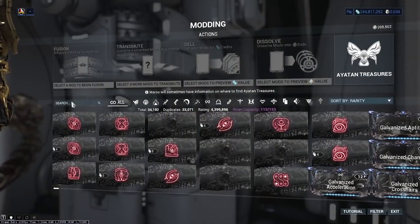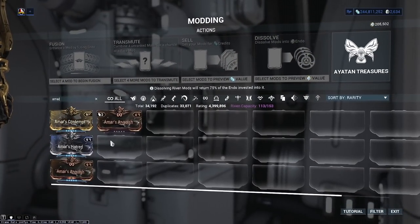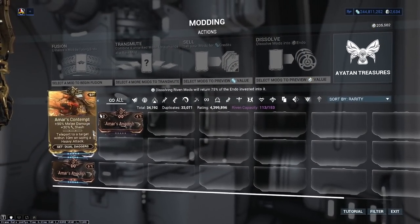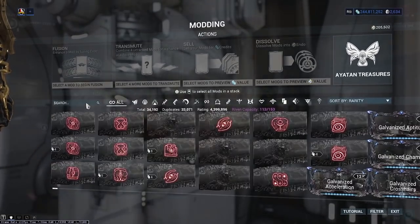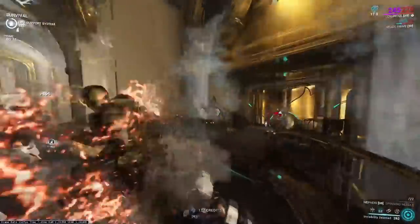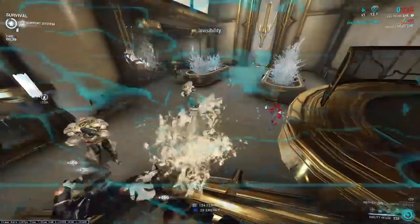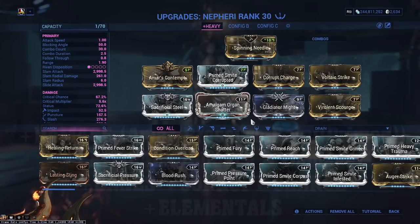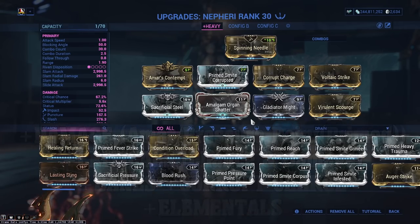There is also a mod set from the bounties named Amar, which will give your daggers a teleport scaling in distance the more mods you add to the set. You can put two of these on your Warframe and one on your dagger. It's a little janky and a little sickening if you add pure attack speed to this animation, but the results are no joke and this thing is a monster. Keep your build centered around damage, plenty of critical, an elemental combination of your choice, and finish it off with some smite mods for double dip slash procs and even Corrupt Charge to finish off that damage increase.